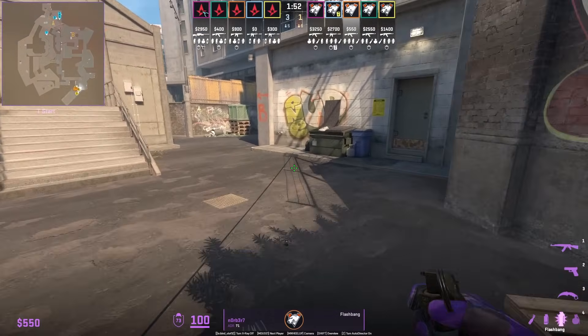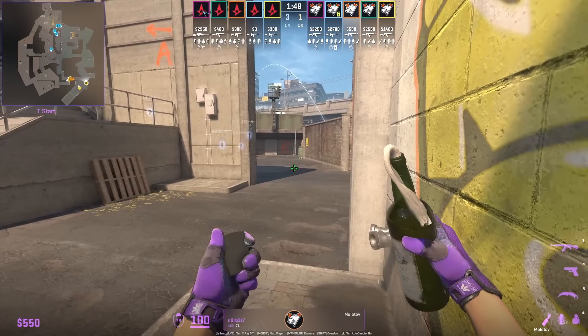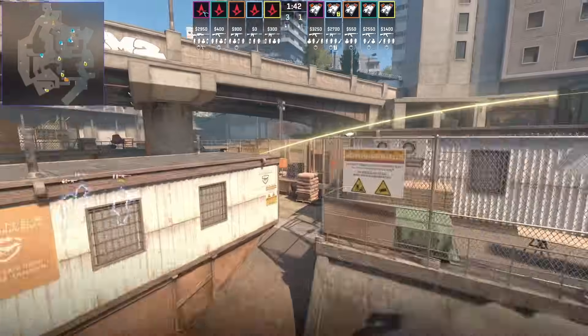If you default towards B you need to use this lineup to be very efficient. From one position, Norbert is able to smoke off short pipe as well as molotov off short.